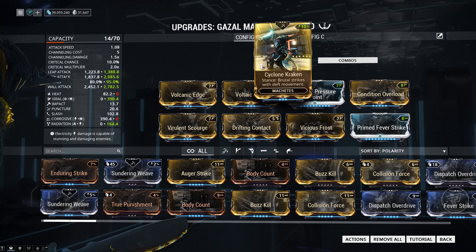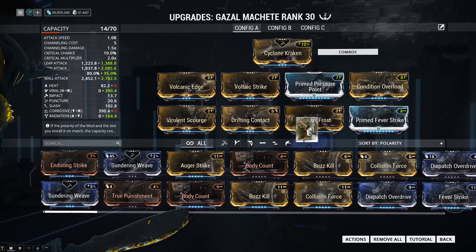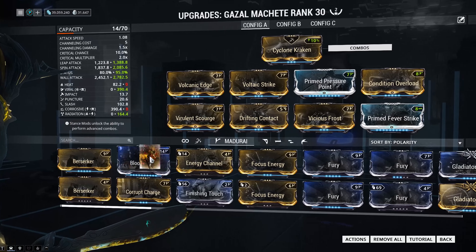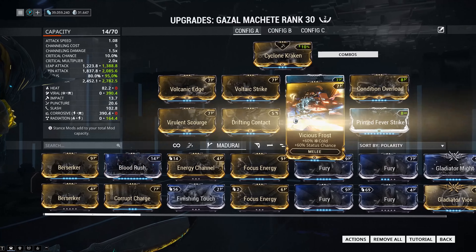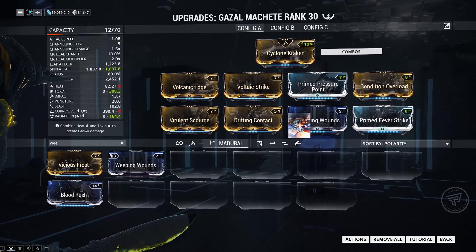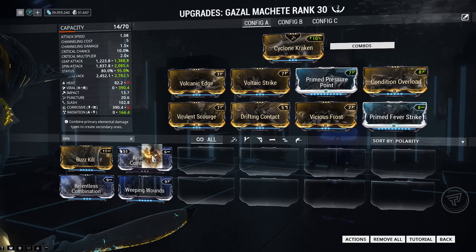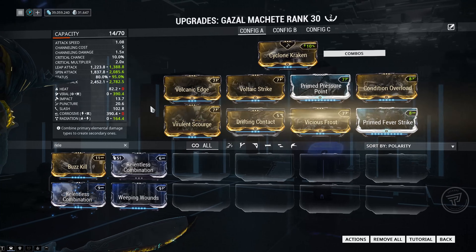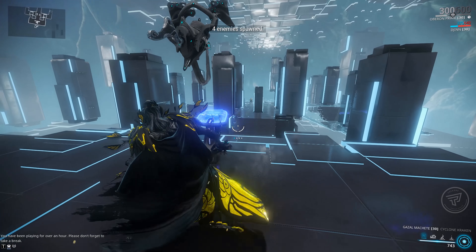The build I used was a high status build with Condition Overload and Drifting Contact, but you could stick in Weeping Wounds or Relentless Combination if you want to get your combo multiplier up faster. I also tested this in the simulacrum with Blood Rush instead of Condition Overload — still killed pretty fast, not quite as effective, but fast enough for sortie level. You could also use some Gladiator mods with Blood Rush to get crit chance up even faster.